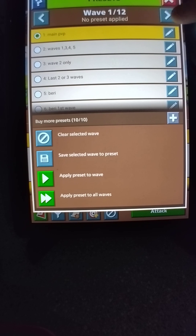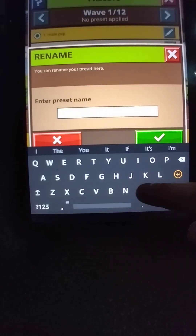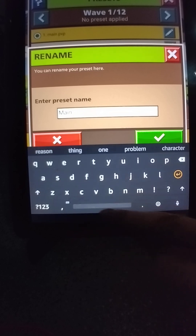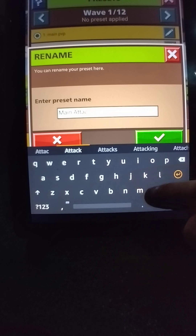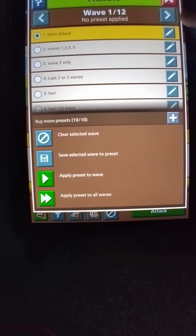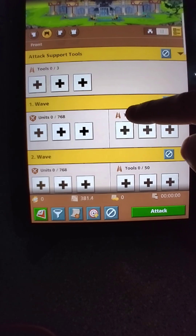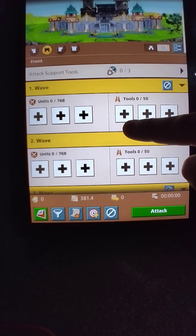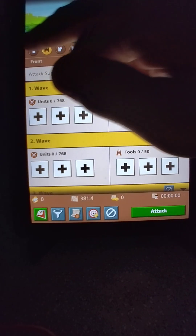I'll show you how to edit these — there you go, 'main attack' — and that's how you change the description. Right here on the sides is your front, and then you've got your two flanks.